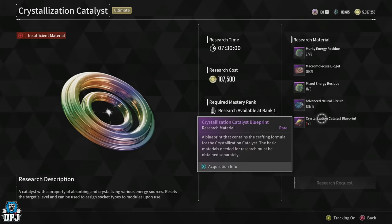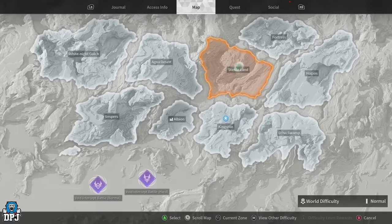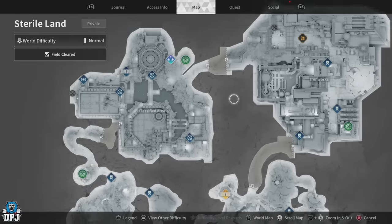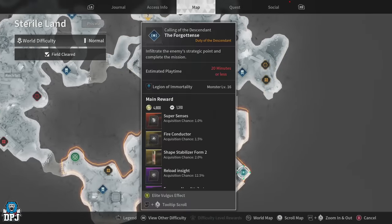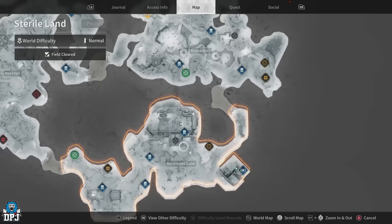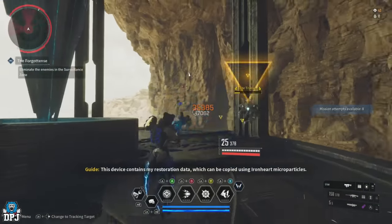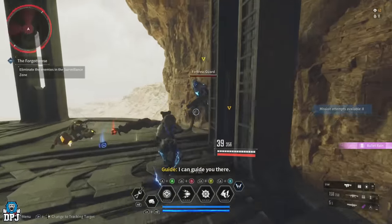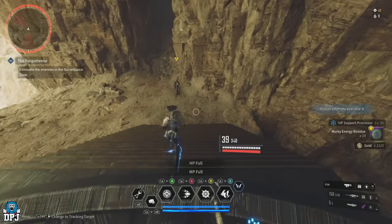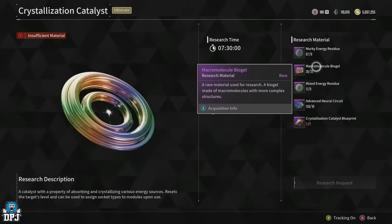Let's start with the murky energy residues — you need eight of them. A couple of runs of the Forgottance restricted zone area within the Sterile Lands is the way to go; it's the mission at the bottom right. It only drops from the elite halfway through, and to reset or abort the mission you have to go back to Albion first, which is a bit annoying. But it's the best I've found, so you may as well just finish the mission and restart from there.